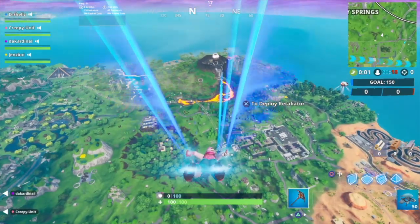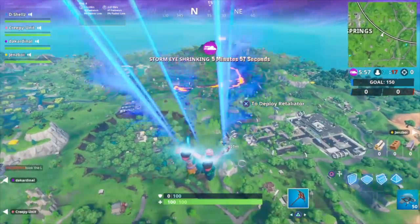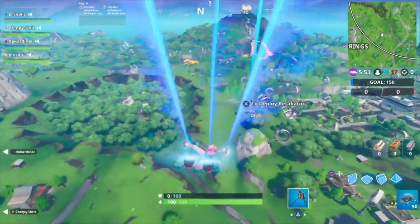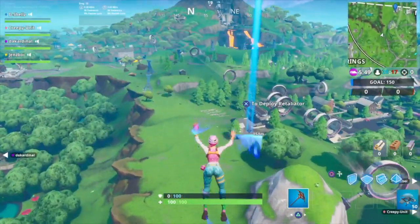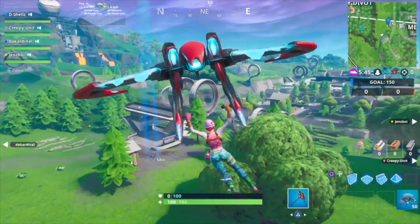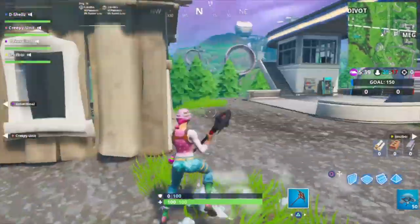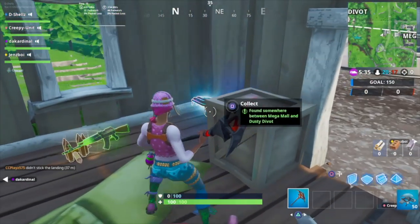So we're going to head down there and go collect it. Alright guys, so you would see it is Eastern Dusty Divot, and it's just right near this platform thing around here. So you see this little shack — you come around here, go through here, and there you have it.